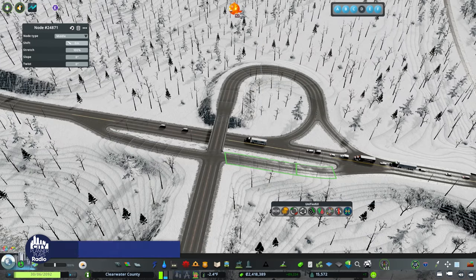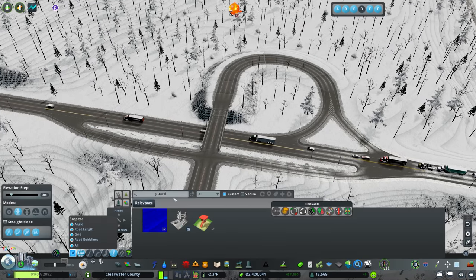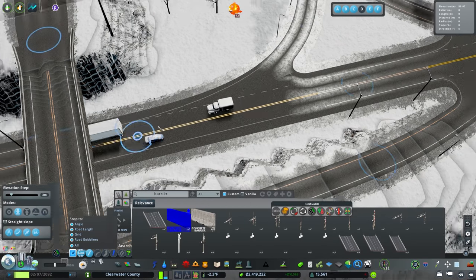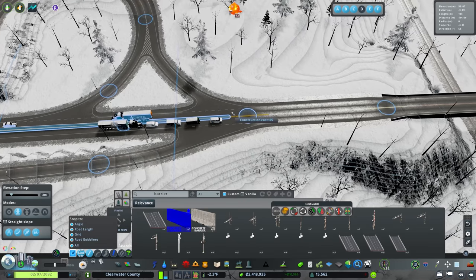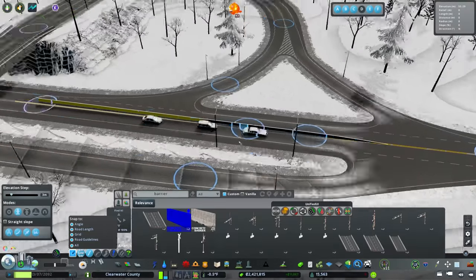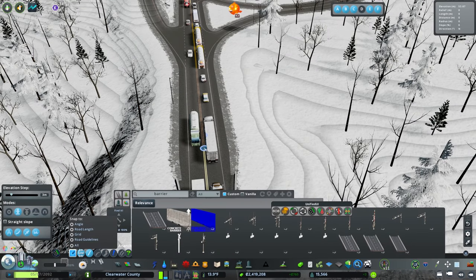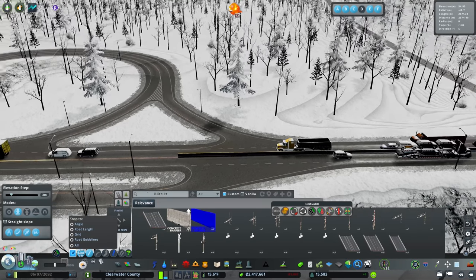I'll slope these and set that to middle which should make it even better. I picked up one asset - I know I'm behind on my asset lists and I'm working on it. This barrier is going to be really helpful to prevent people from heading up the highway in the wrong direction. I'm going to turn everything off and place it myself since it's a network asset that runs in a line, and I can place it just like that.